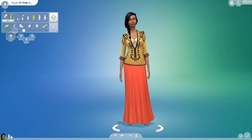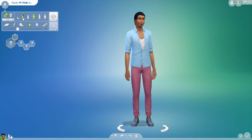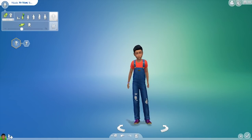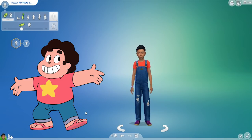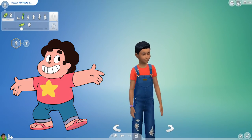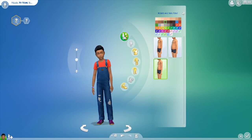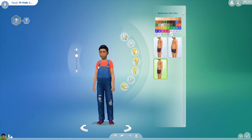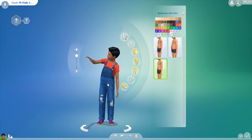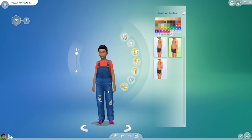We're going to start by changing the gender to male and setting him to a child, because the first sim we're going to be making is Steven. Steven is a small boy — can't change the height really. He's quite round, so I need to stretch everything; he just needs to be a wee bit more plump. There we go.